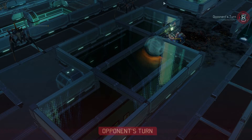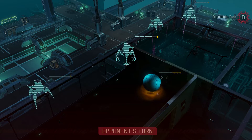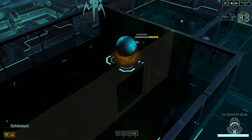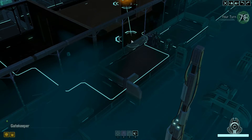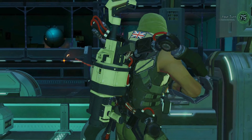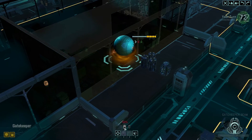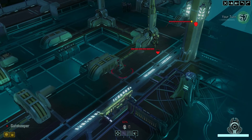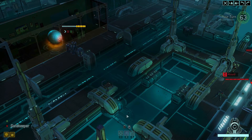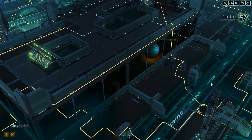Ten seconds. Come on overwatch over. So the plan was to have the chrysalids in the background with the gatekeeper leading the charge with a higher armour quotient, and sure enough he's set up an overwatch ambush for me, probably having heard me smash through the building. Well that was a nice waste — I've already lost 30 seconds, a full third of my game moves.